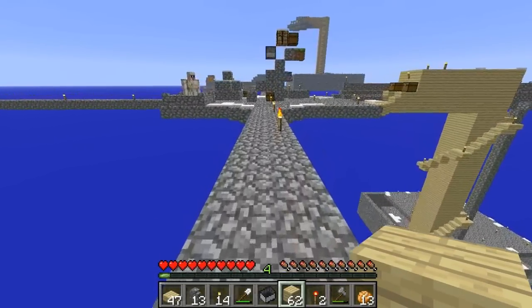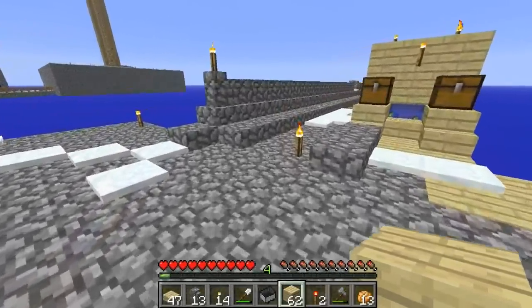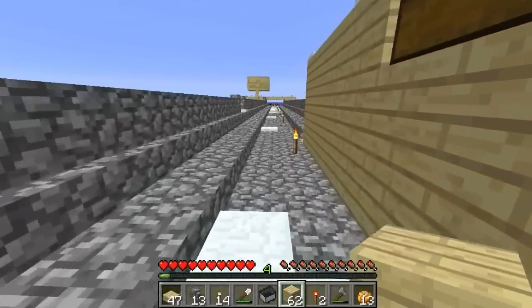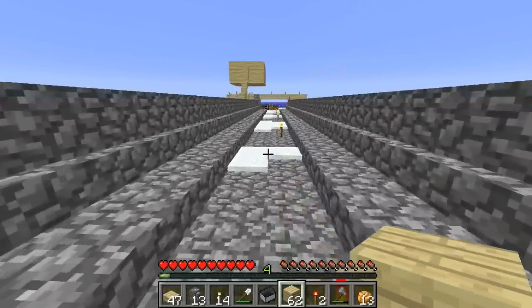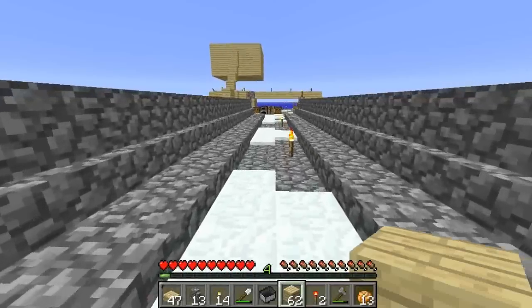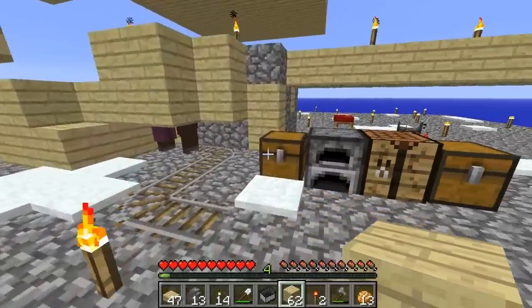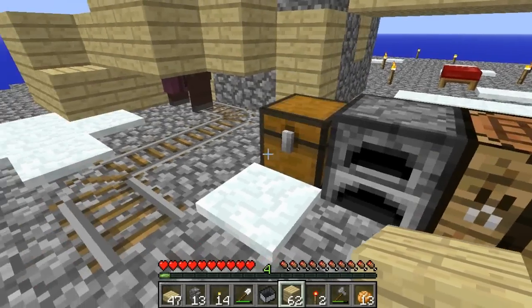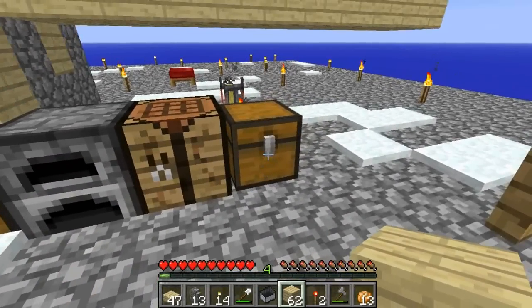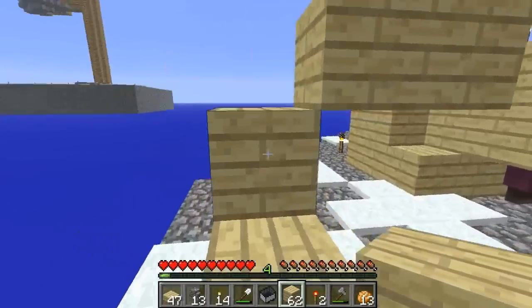What I came to do is I went to get some pumpkins to make some jack-o-lanterns so I can get some lighting going on over here, because it would be kind of horrible in case zombies are able to spawn up there. So what I want to do is probably dump some of these doors over here.